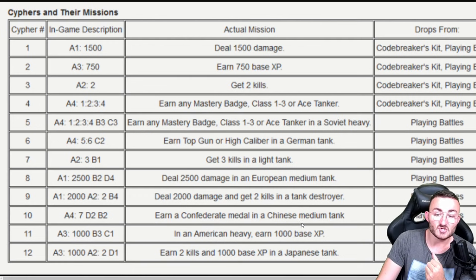Cipher number 8: deal 2,500 damage in a European medium tank. Cipher number 9: deal 2,000 damage and get two kills in a tank destroyer. Cipher number 10: earn a confederate medal in a Chinese medium tank. Cipher number 11: in an American heavy, earn at least 1,000 base experience. Cipher number 12: earn two kills and 1,000 base experience in a Japanese tank.